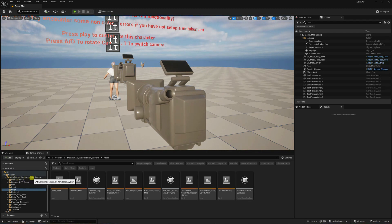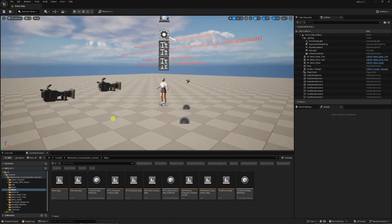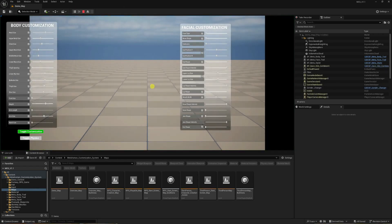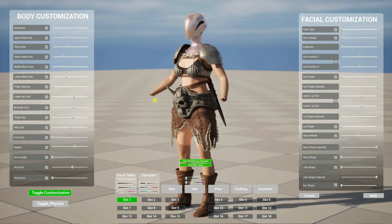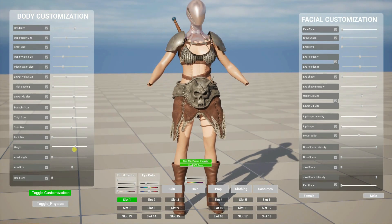When you open up your Meta Customization System, go to the maps folder and open the demo map — this is what you will get first of all. Since it has been updated, you will have some extra functionality here. Of course you have your regular dummy character there and it is customizable.